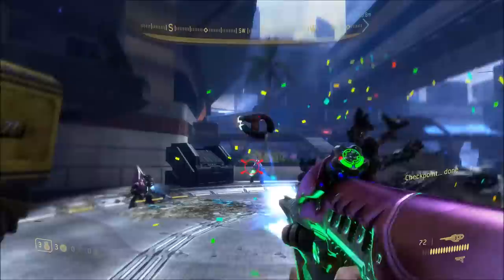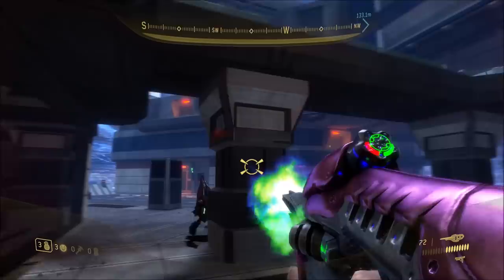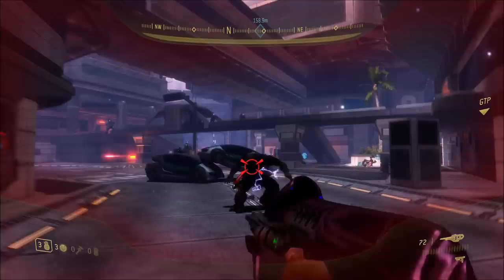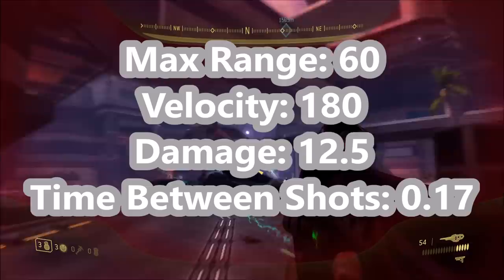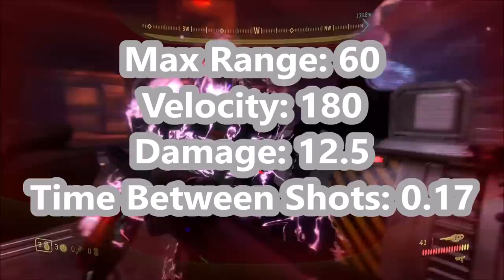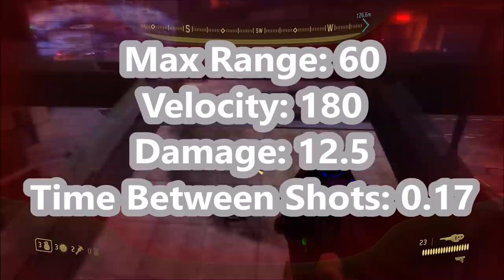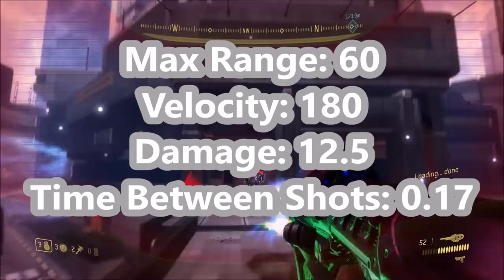Next we'll compare Halo 3 ODST. Usually ODST weapons are completely identical to Halo 3's, but this time ODST's Carbine has some small differences. Visually it's the same, but stat-wise its max range and velocity are both identical to Halo 3 — 60 meters and 180 meters per second — meaning it has the same accuracy. However, it deals 12.5 points of damage, making it the most powerful Carbine in the series so far in terms of damage. Its time between shots is still 0.17 seconds, the same as Halo 3's. It's not a power weapon, but it is a bit more powerful.